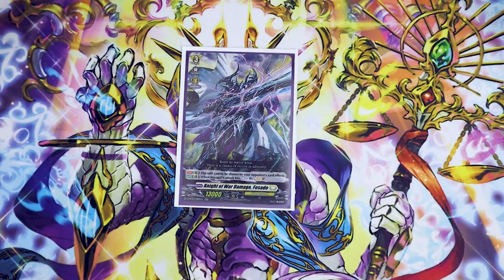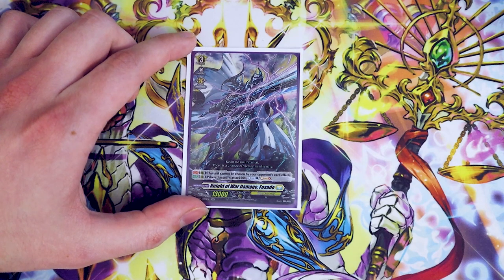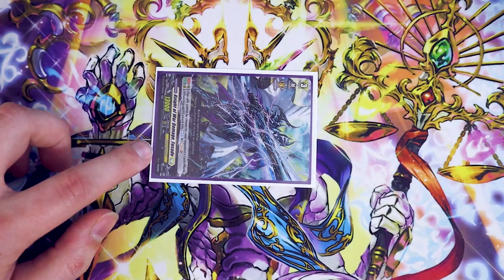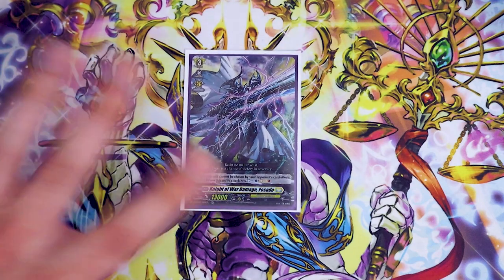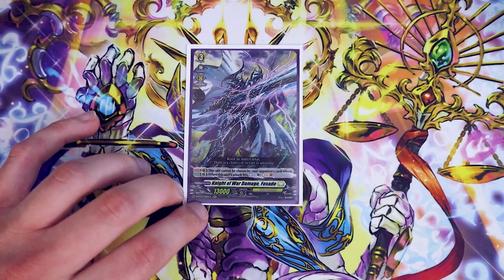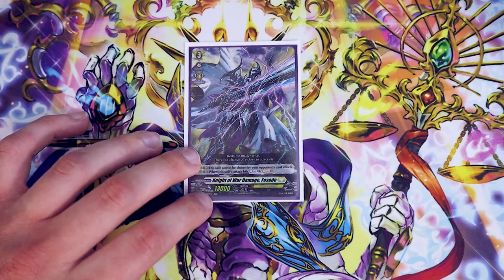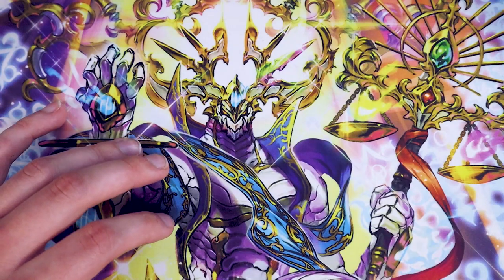Lastly for grade ones, I'm teching in one copy of Fasado just because of space, and also because once it gets its hit off once, it did its job for the whole game. Fasado's skill is: when this unit's attack hits, you Counter Charge and Soul Charge one — so it can even hit a rearguard and it still goes off. The second skill is that it can't be chosen by your opponent's card effects, so it can't be imprisoned, retired, or chosen. Anything that targets a circle or column — yeah, it's gone. The one copy is working fine. I'd rather see more Razor Rods to fill the board rather than Counter Charge support, but the deck is going to be different after set 4, so this is just a temporary slot.